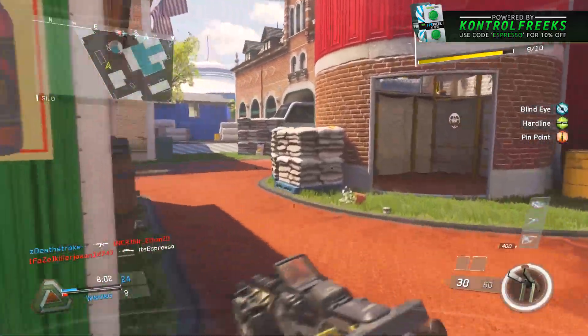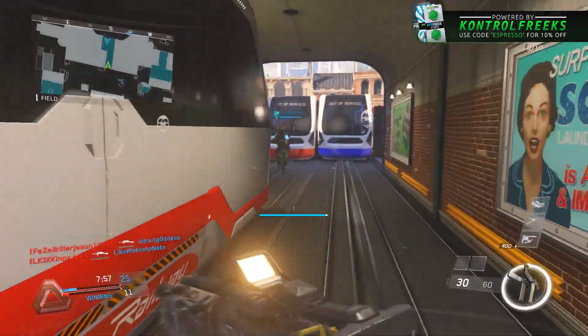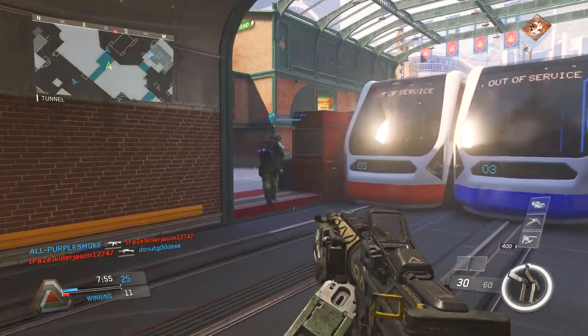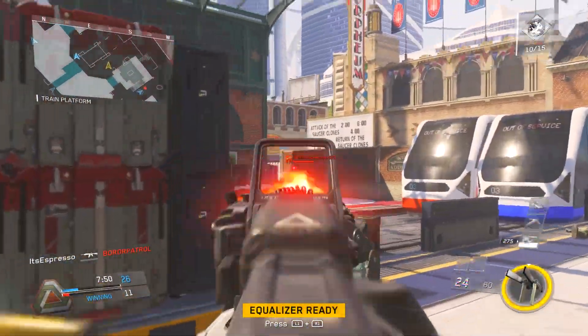Those six weapons were the variants of each of their base weapons, and they are as follows: the NV4 Fallout, which is an assault rifle; the Mauler Ruin, which is an LMG; the EBR 800 Purge, which is a sniper rifle; the DCM Purifier, which is a shotgun; the ECM Calamity, which is a pistol; and the FHR-40 Havoc, which is an SMG.